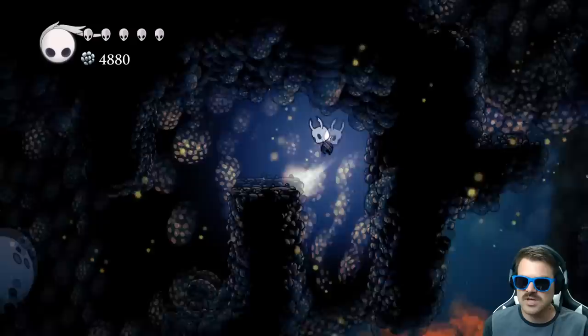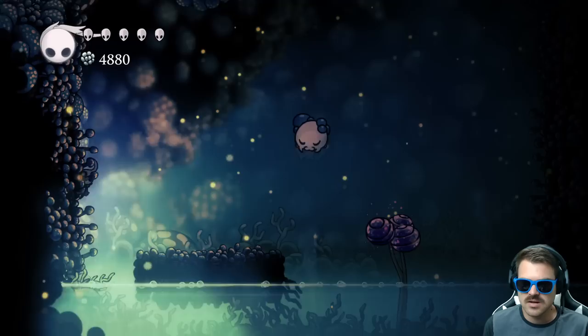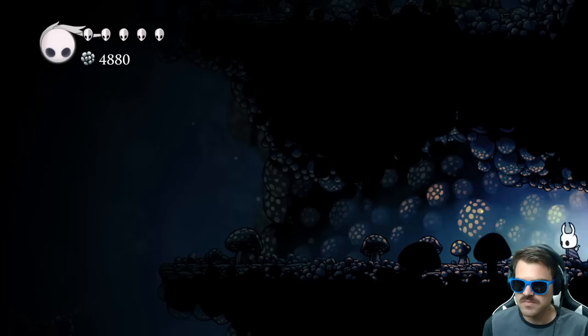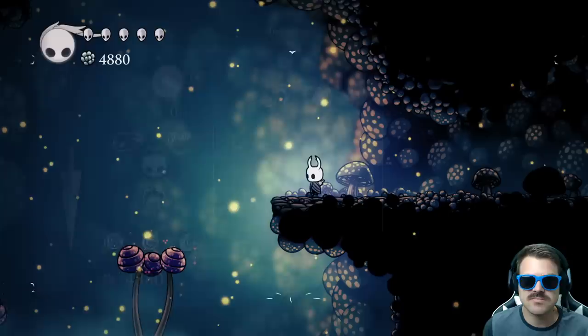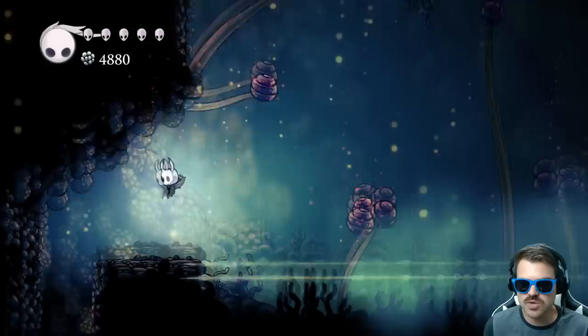If we keep going up here, we're gonna drop down and then head over to the left and come through this door. Unfortunately right now I can't show you the map, but we are directly below the Queen's Station. This is where we would normally find a very special charm — the Spore Shroom charm — it's just down below and over to the right.